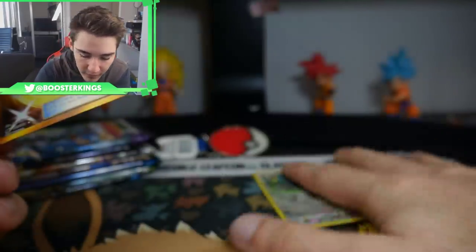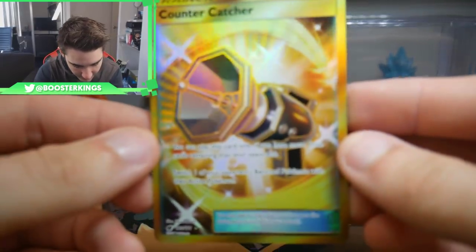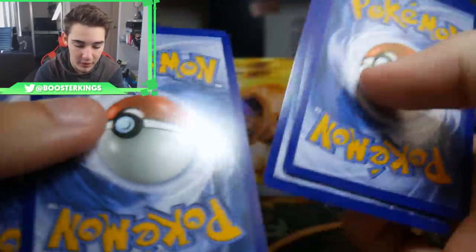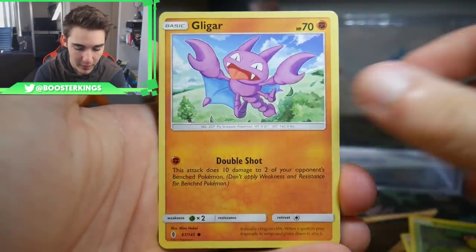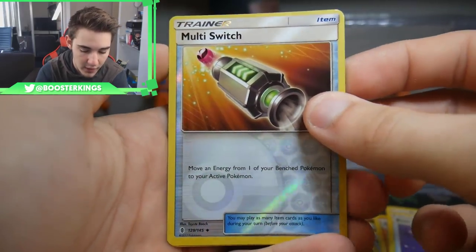Countercatcher Secret Rare! After me just saying I want to get something in these packs, an Ultra Rare — and we only had one Crimson Invasion pack! Let me know if you guys got a Countercatcher Secret Rare in that code — that would be insane. Next up, the second Guardians Rising: we have a Gligar, a Lolan Geodude, a Max Potion, Machoke, an Energy Recycler, a Multi Switch, and a Vanillux Regular Rare to finish that one off.